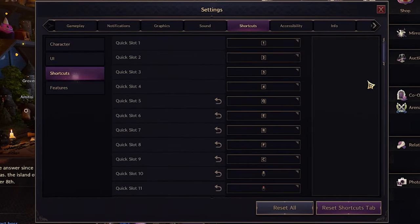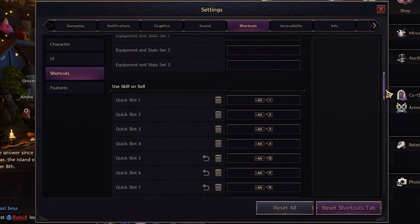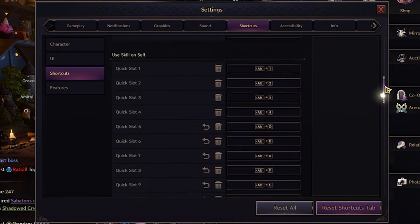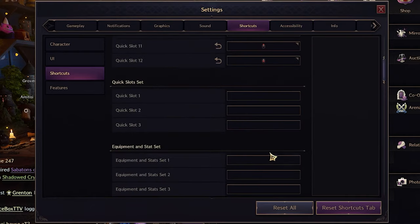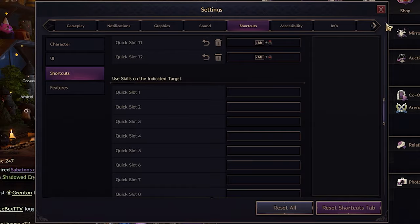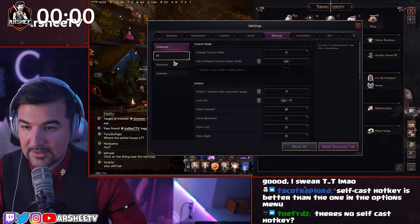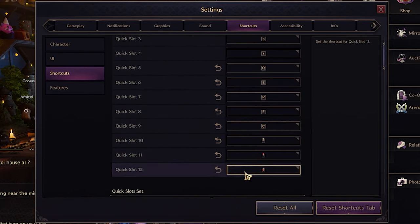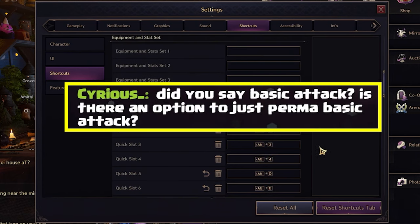In Settings > Controls, you'll see all these bindings including mouse scroll wheel and middle click. Scroll down further and you'll see 'Use Skill on Self.' I changed all of these to match exactly the same skills as above. So anytime I put a beneficial skill I want to cast on myself — or if I accidentally click a friend — I can self-cast it by holding Alt and pressing the same hotkey.